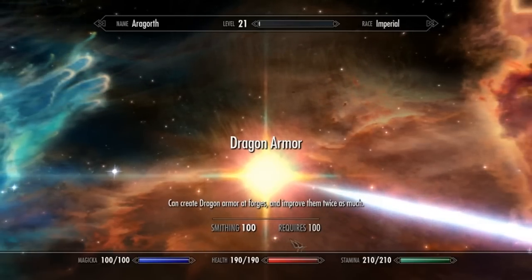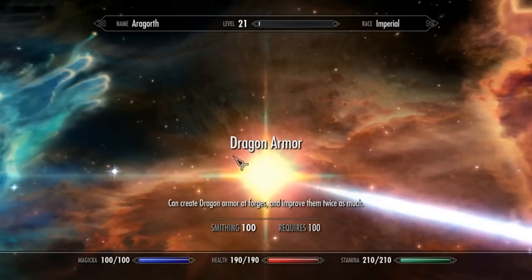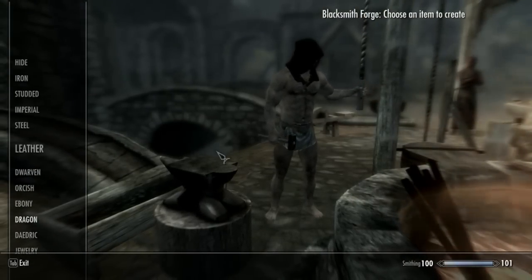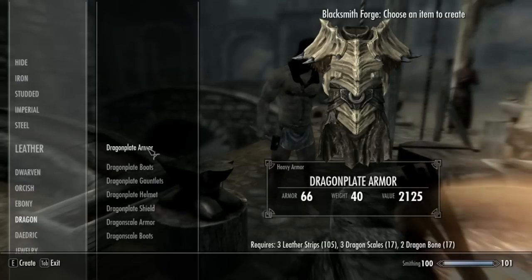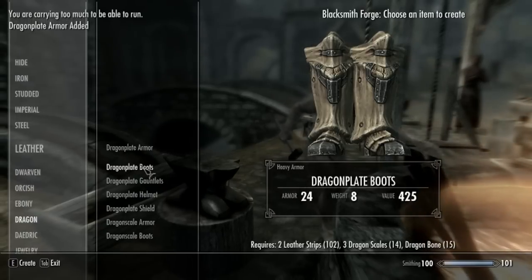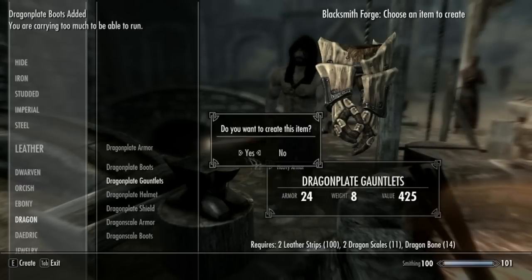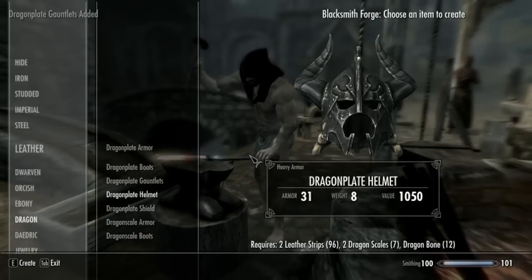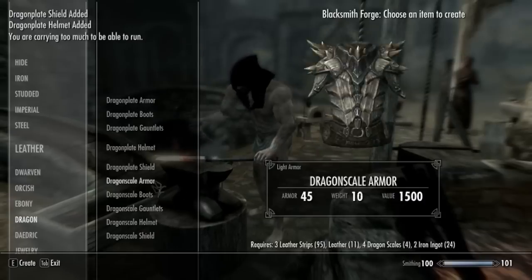Dragon armor is very nice, as you guys probably know. We're going to go ahead and create the dragon armor — just scroll down. It takes about three pieces of each, so you're going to want at least 14 pieces of dragon bones and dragon scales, which isn't that difficult. Just go searching around for some dragons, and you'll get it relatively quickly.